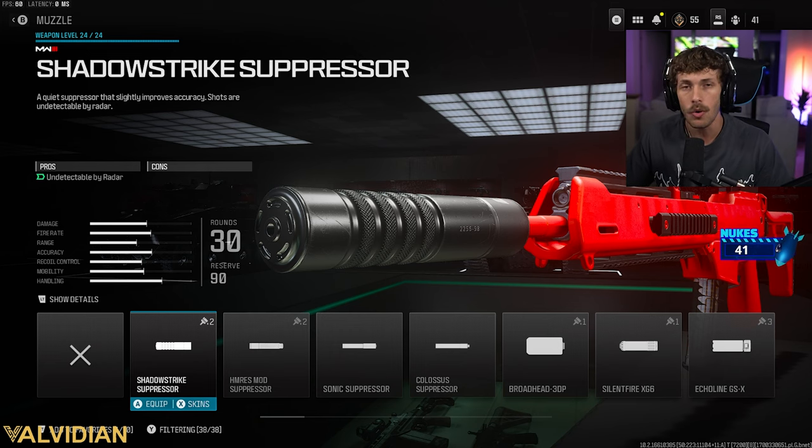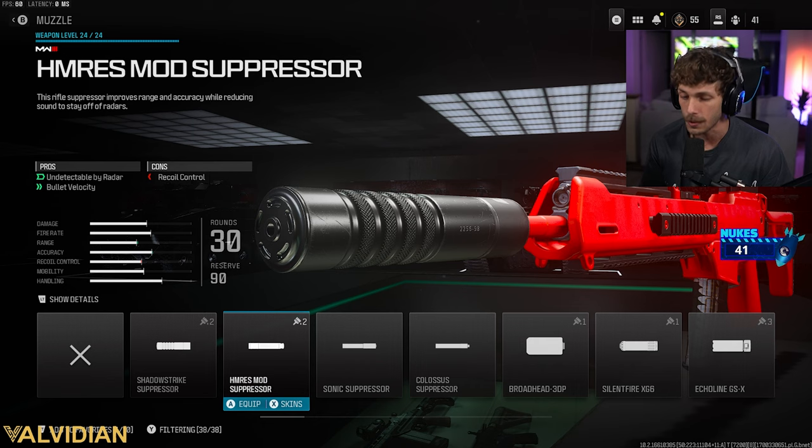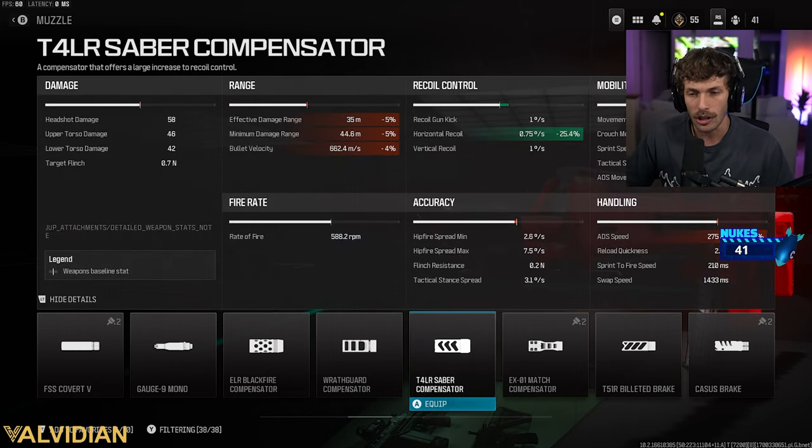We're not going to run a suppressor, but if you want to hide yourself from the radar and don't mind a little more recoil, I'd add the Shadow Strike suppressor. For this build we're adding the TRL Saber Compensator — I use this on a lot of my guns. Yes, we're losing damage range, but the main reason we're adding this is it brings down horizontal recoil by 25.4%, basically eliminating that side-to-side bounce and allowing you to beam players across the map.